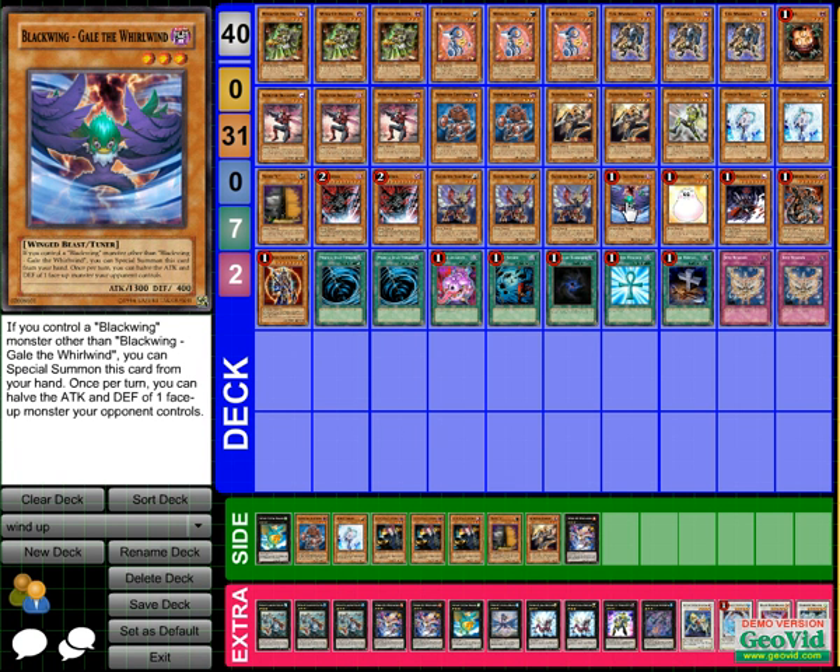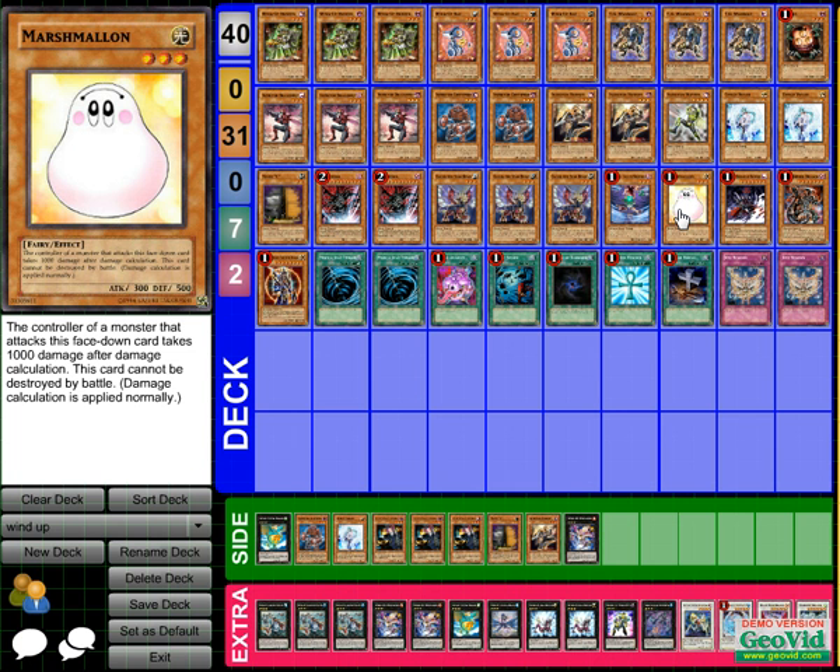Gale is in here to get over Stardust, to help you get over Envoy, to synchro into Trishula, into Brionac, into Black Rose — with all the different levels I have in here. It's a good card to just halve their attack and poke over monsters.